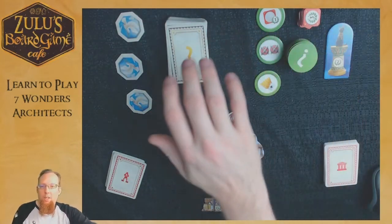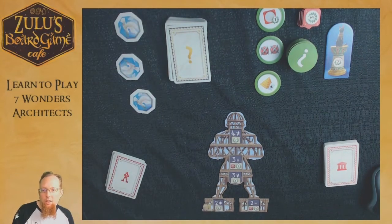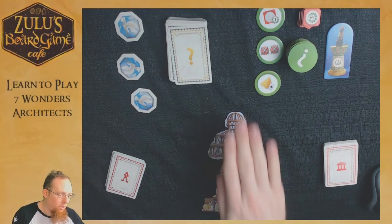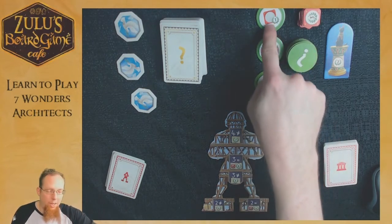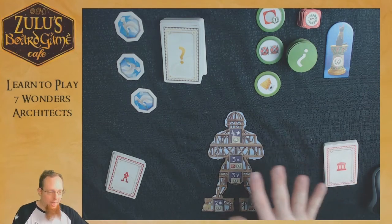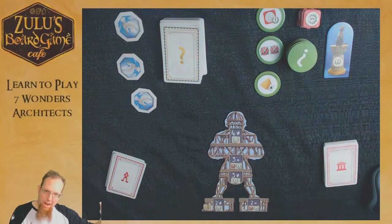Here we are set up and ready to play Seven Wonders Architects. Each player should have your Wonder face down with the construction side facing you, showing various numbers, symbols, and costs. You'll have your deck placed off to your left. In the middle of the table we have the conflict tokens, the central deck of resource cards, a discard area, the deck of progress tokens with three flipped face up, the military victory tokens, and the cat token.